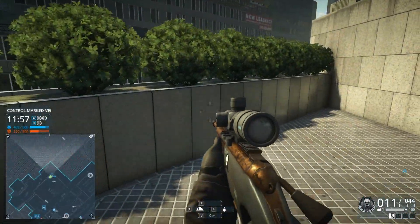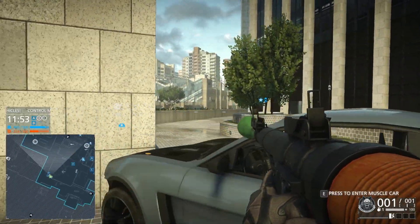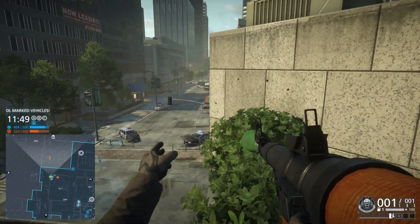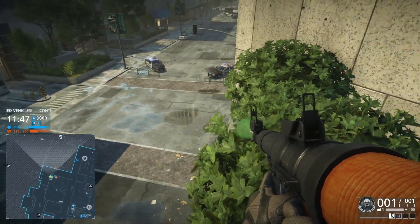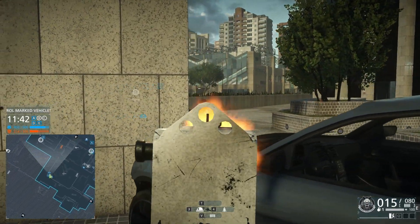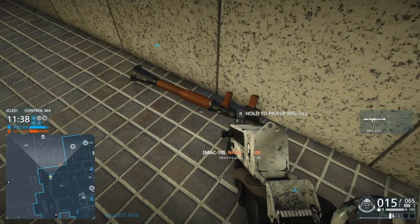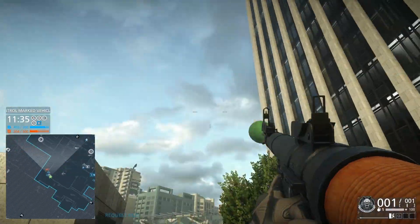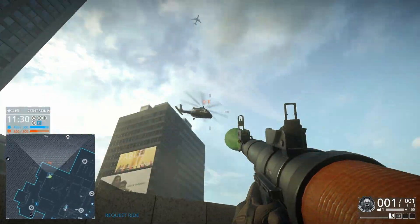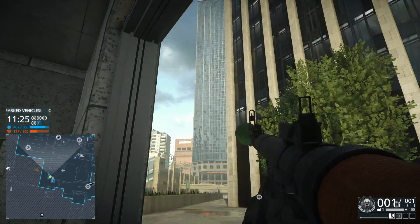Let's presume that you played Battlefield Hardline already but you didn't play the professional class. You will have some extra cash to spare but no loadout yet for your professional. So let's get your loadout out of the way first. With your extra cash, buy the camera straight away. This will only cost you $6,000 — equip this together with your laser tripmine.